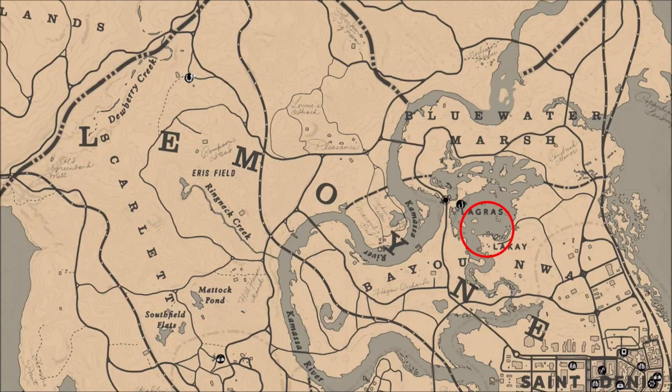What is going on guys? Grave here. Welcome back to Red Dead Redemption 2. Today I'm going to show you the location for the legendary Long Nose Gar. This is north of St. Denis in the swamp or in the bayou.